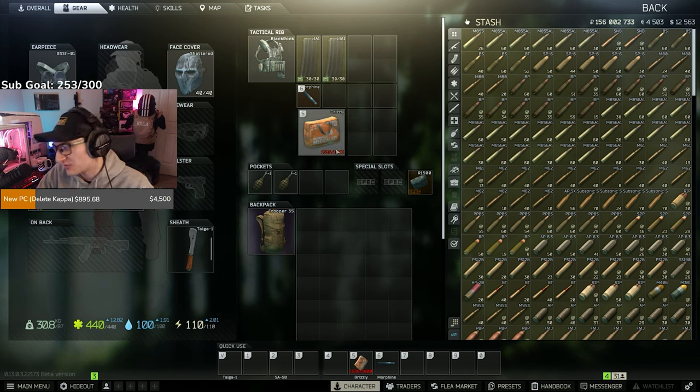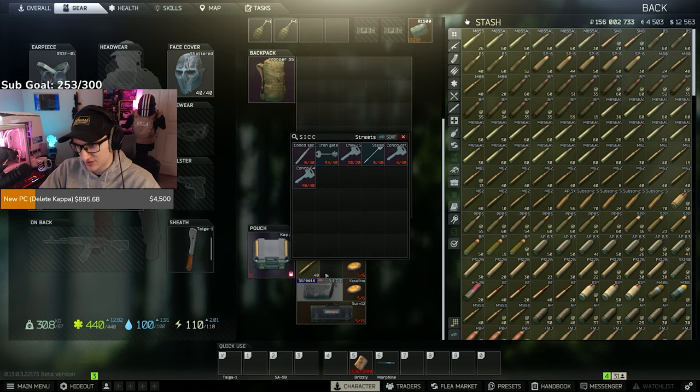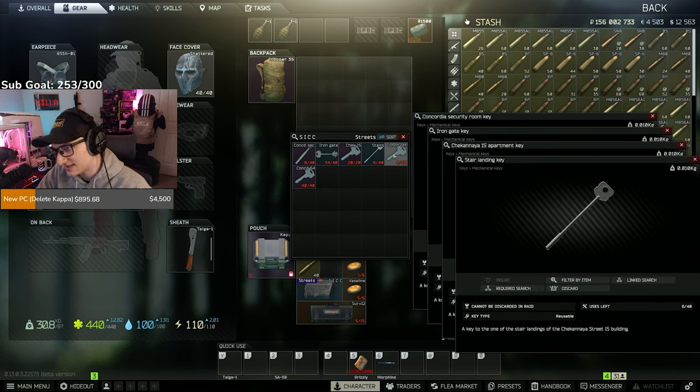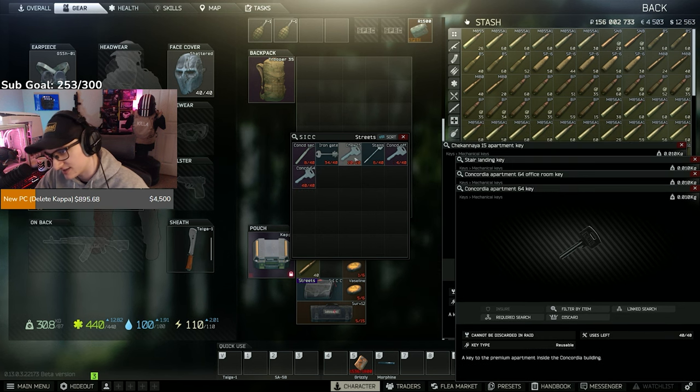I'm finally doing it — I've been repeatedly asked to make it, so we're making the Streets farming guide, how I've made so much money. Streets is by far in my opinion the best map to make money. Getting right into it: keys I'm going to show are Concordia security room, iron gate key, check key, stairwell landing key, Concordia apartment 64 office key, and Concordia apartment 64 key.